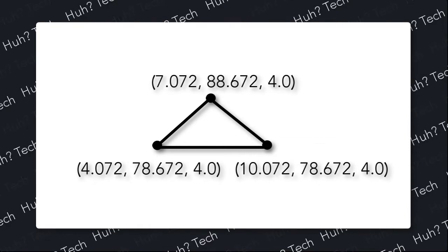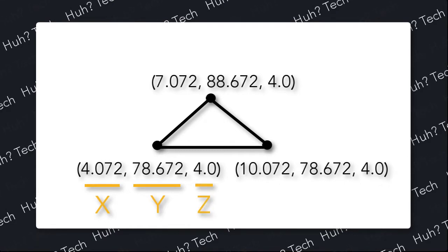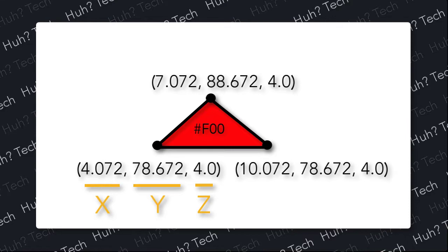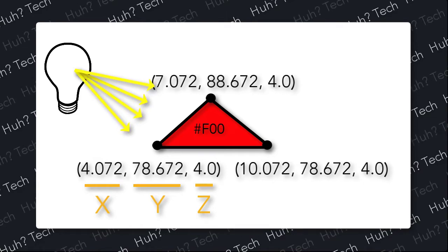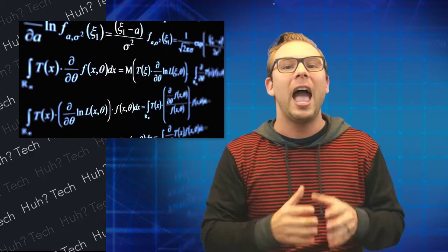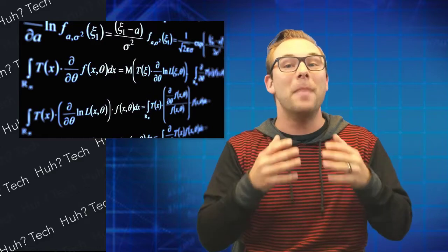there are three numbers that represent where it sits and how big it is: an x-coordinate like 4.072, a y-coordinate like 78.672, and a z-coordinate like 4.0. Now that the computer knows where each point is, it has to fill in the triangle, again with a color represented by a number — so 10 numbers to draw a single triangle. There is also a light source with hundreds of rays of light bouncing off that triangle, each with their own x, y, and z to worry about. A computer model like a tree might have millions of polygons. The number of numbers grows very quickly, and each of those numbers changes as you move through the game and interact with the world. Thus the math grows quickly.